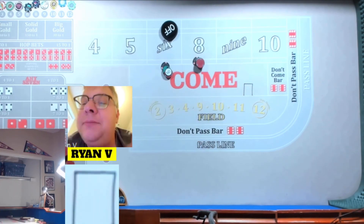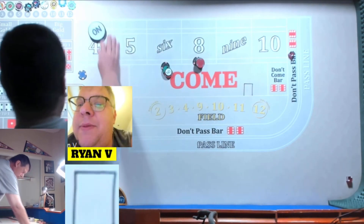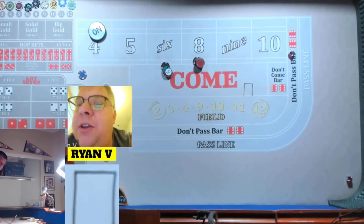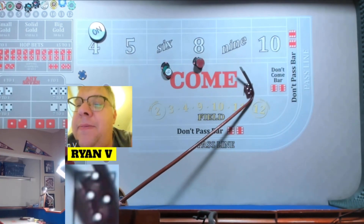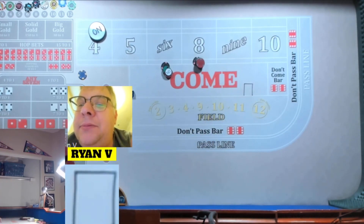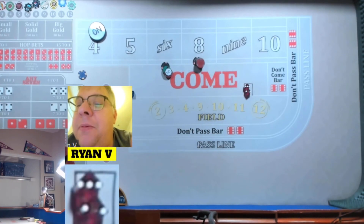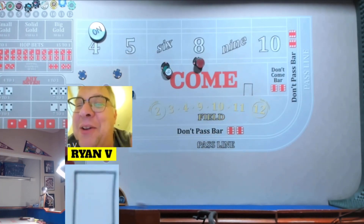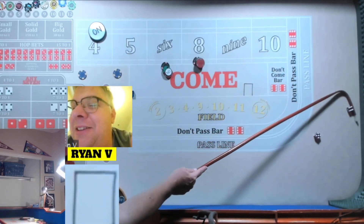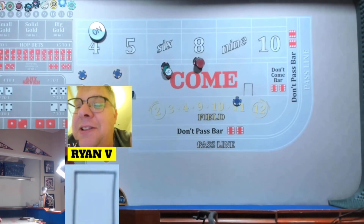Random. Random. Random — we got a hard 4. We got a 5. Man, if I started the marching soldier — ha, of course, right? Random. We got a 6, easy.